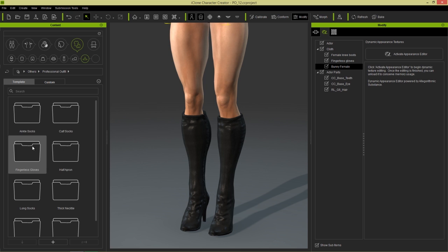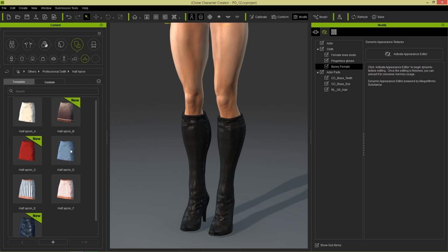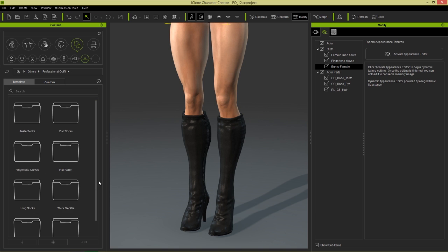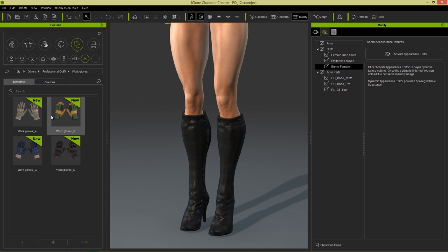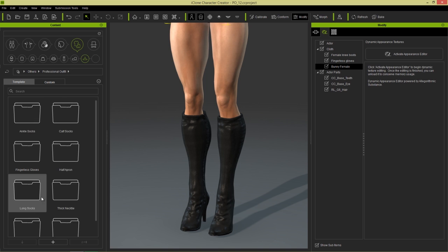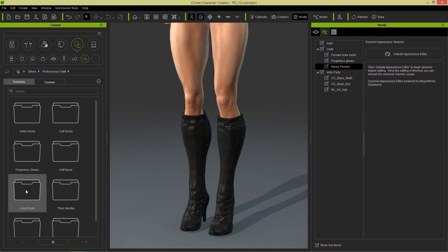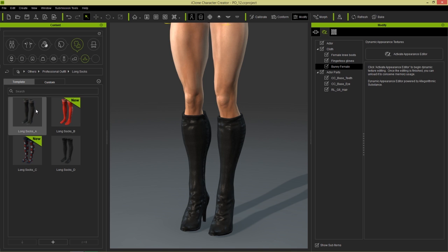And we have ankle socks, which are for normal people. Half aprons like I mentioned before. Fingerless gloves, which she has on right now — and I'll show you how to customize that. There's also work gloves for construction workers, and there are all sorts of professions. And these white looking gloves — the fantastic white gloves. And we'll choose long socks — there's different types of socks here that you can check out on your own time. I'm just going to load in these Long Socks D.